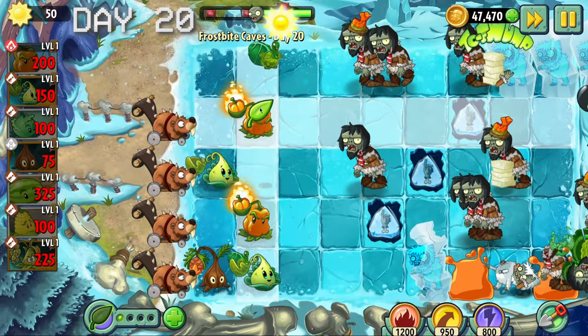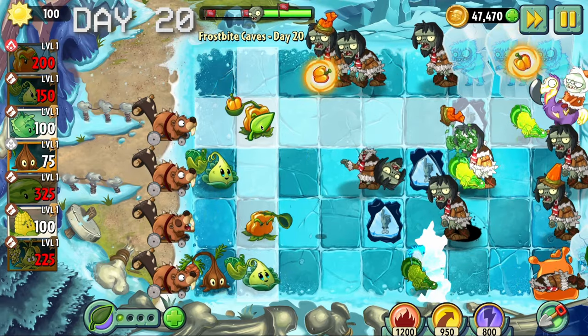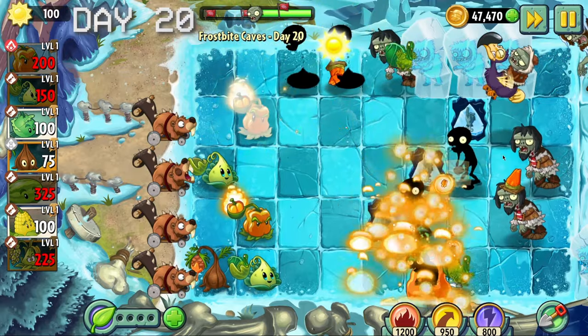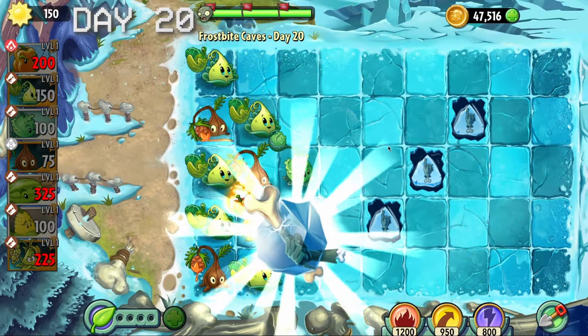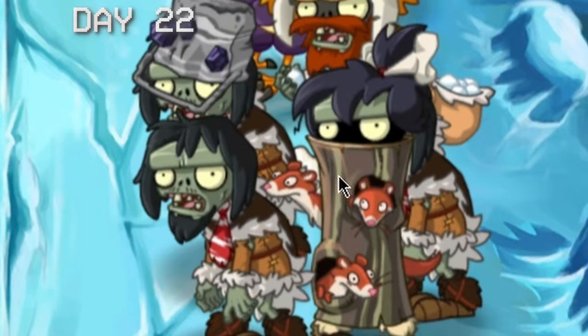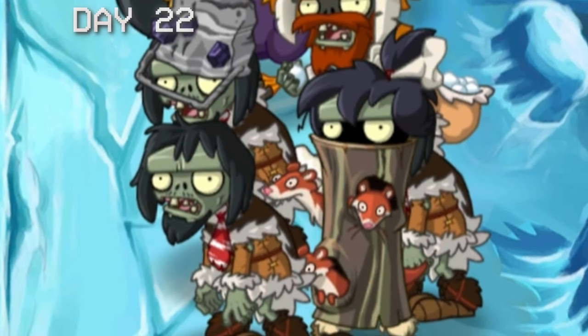On day 20 we have another encounter with the caveman dude which you might have seen in earlier levels - he pushes three blocks of ice containing imps. He is by far the weakest zombie introduced since catapults can just shoot over the blocks. Day 21 is a conveyor belt level.